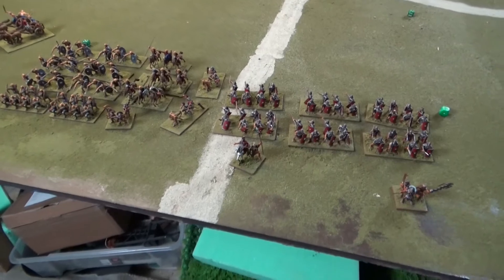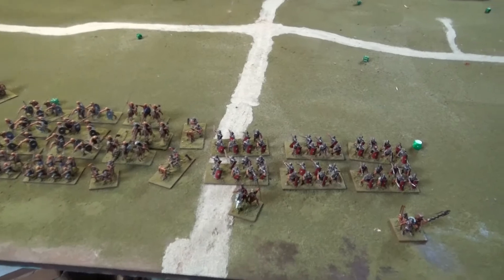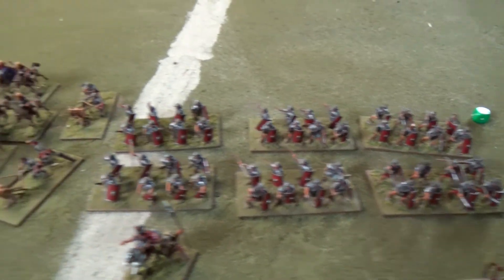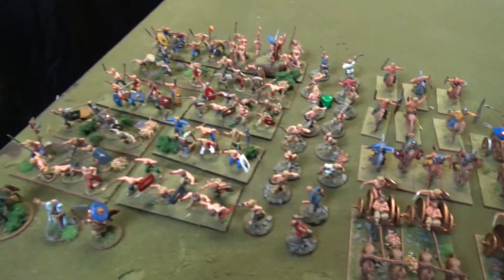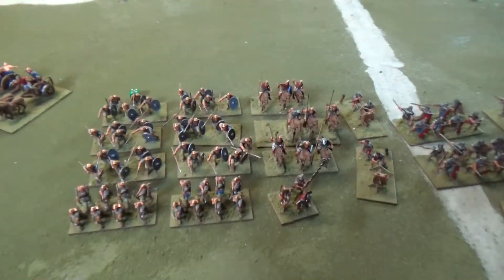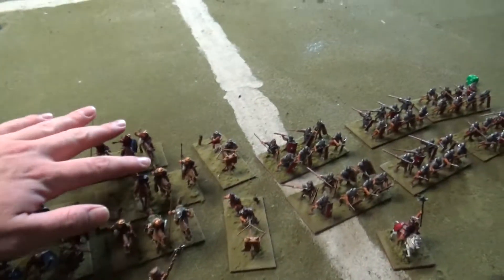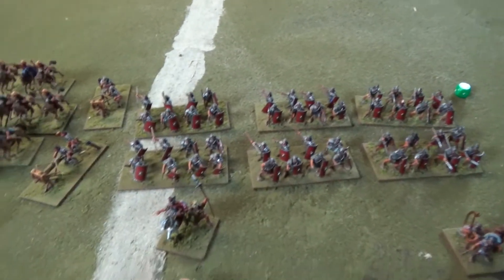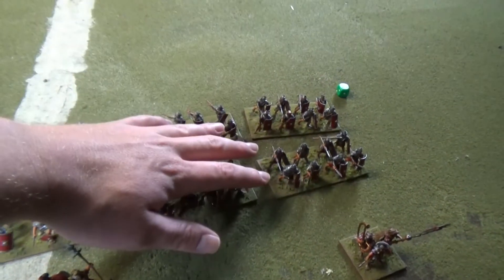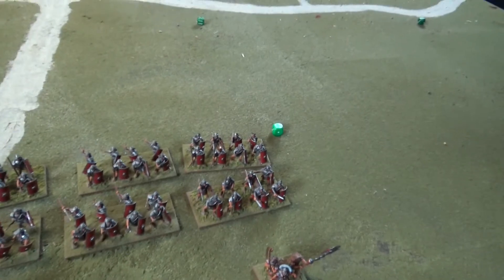We're back for another Hail Caesar battle report. This game will be a pitched battle between the Romans and the Celts — not too surprising. It's 500 points each. For the Romans they've got six units of medium auxiliaries, two units of medium auxiliary archers, two units of light cav, one unit of medium cav, three commanders, one general which is level nine, two scorpions, five units of regular Romans and one unit of veterans and all the spicy stuff that comes with them.